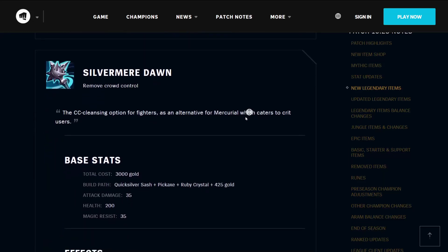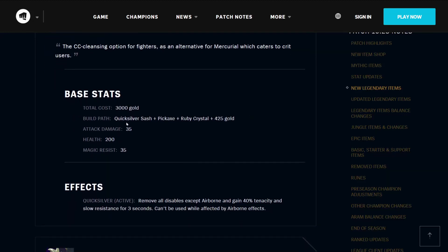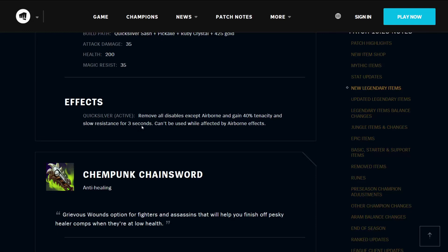Silvermere Dawn removes crowd control — it's the CC cleansing option for fighters, as an alternative to Mercurial, which caters to crit users. It costs 3000 gold, builds from a Quicksilver Sash, Pickaxe, and Ruby Crystal. It has 35 attack damage, 200 health, and 35 magic resistance. Its active Quicksilver removes all disables except airborne, and you gain 40% tenacity and slow resistance for 3 seconds. It cannot be used while affected by airborne effects.